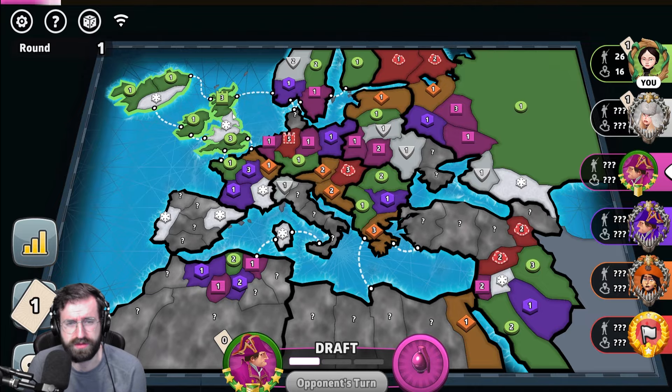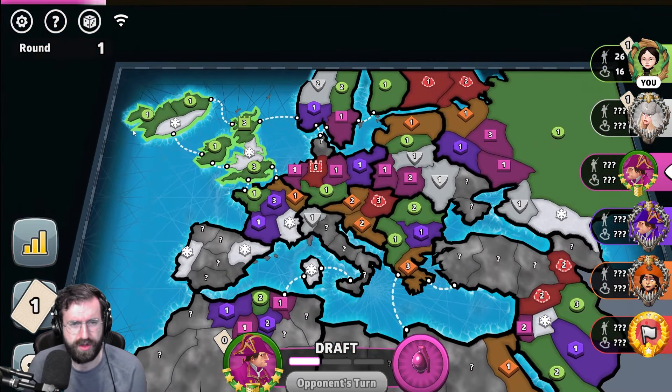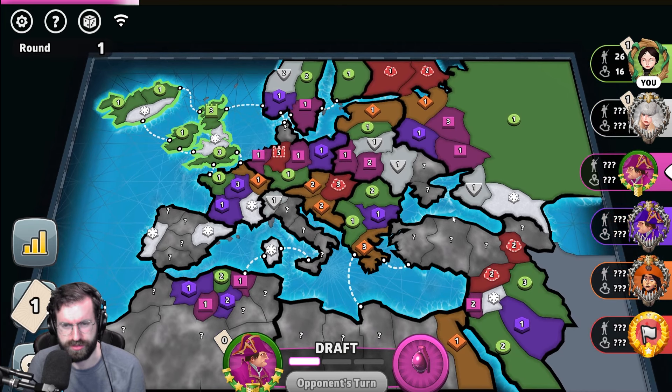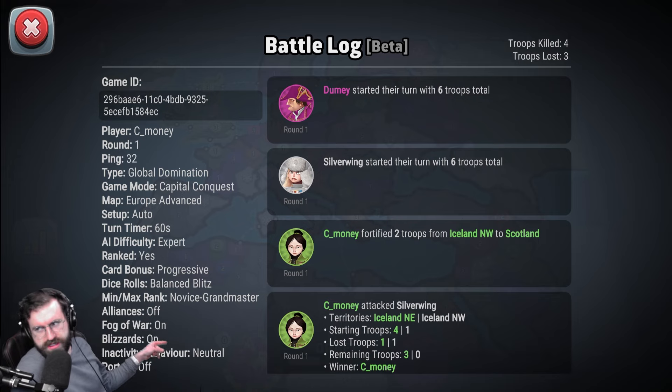They can also go for it and completely fail, and orange might not see that unless orange is on Denmark. But we're going to start with this noob corner up here, give it our best shot, and try to win the game. Our settings for the game: neutral inactivity behavior, portals off, blizzards and fog on, alliances off, no rank restrictions, balance, buz dice, progressive cards, 60-second turn timer, auto setup.